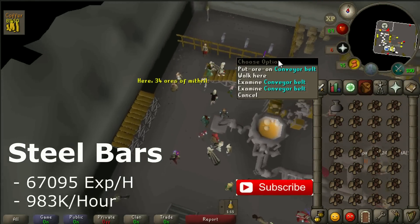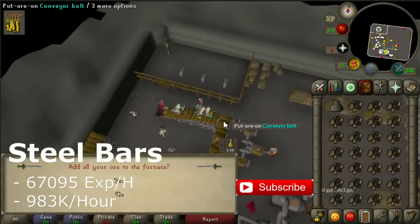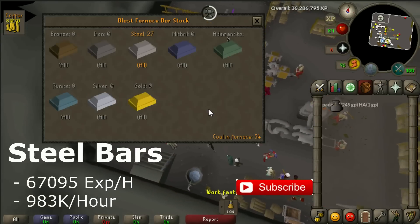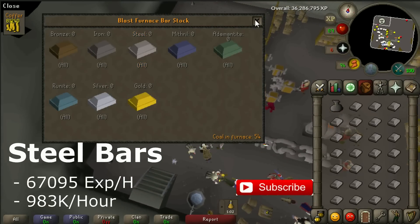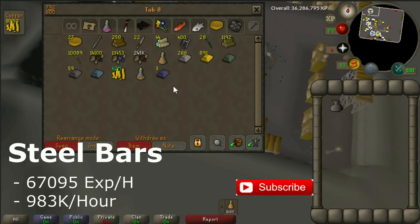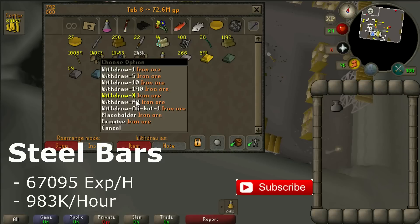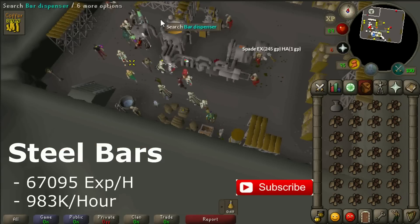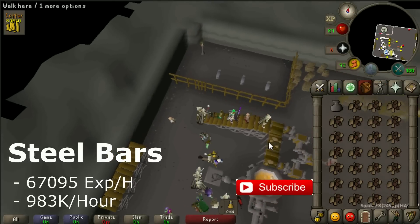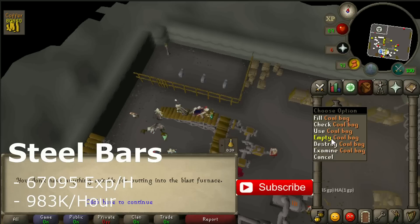Just run to the conveyor belt, click on it, press 1, empty your bag, click on it again and press 1 the whole time. As you can see you get 472 experience. With the ice gloves you can directly take your bars out without waiting. Run back to your bank and take another inventory of coal and iron ore. Since the dwarf update you don't have to wait for anything — you can do this for hours if you want and train Smithing to level 99 while making a big profit.